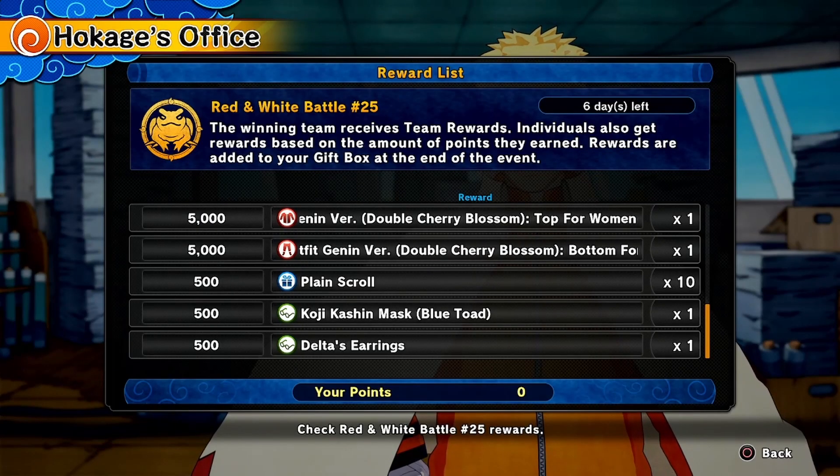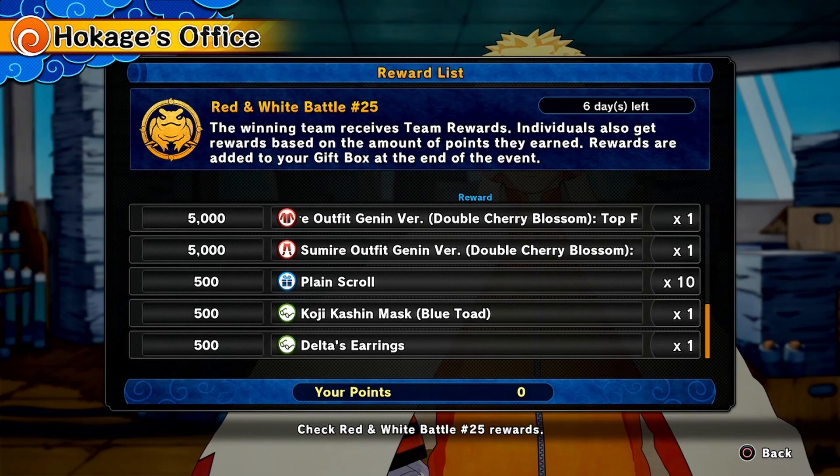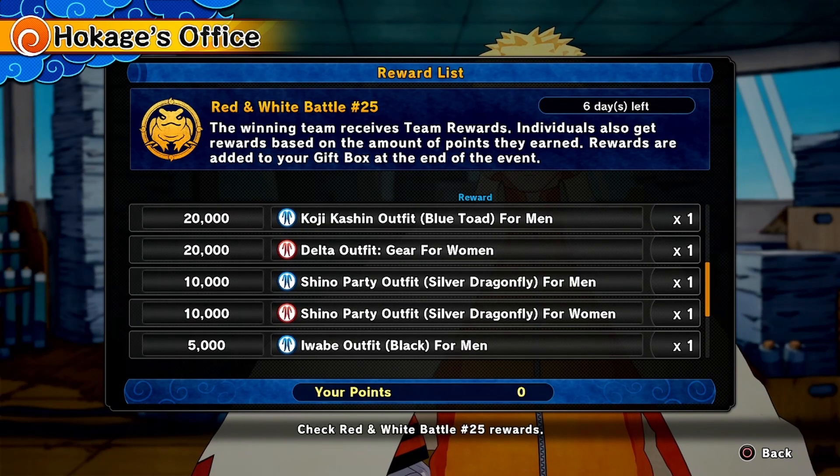If by some chance you don't have Delta's earrings, now is your chance because you only need 500 points to get them, as well as Koji Kashin's blue toad mask, a double cherry blossom version of Sumire's genin outfit, and Iwabe's black outfit — that is actually going to be really interesting.